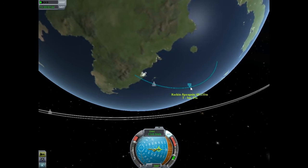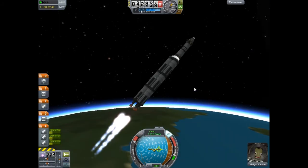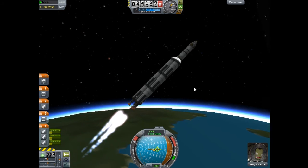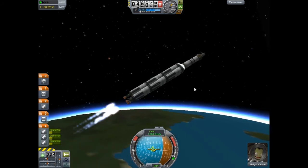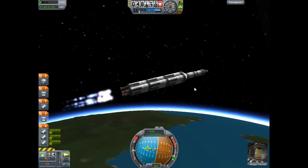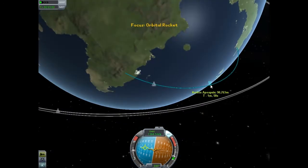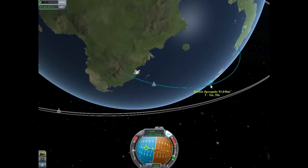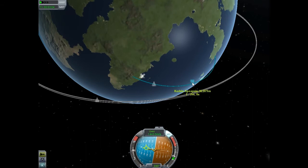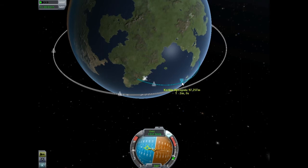Once it gets above 70,000 meters, we're going to turn over and face the horizon. I'm going to throttle down a bit since I don't need all that burn time, and I'm just going to bring it down to the horizon — this will make us pick up horizontal speed faster. Keep burning and keep pushing out that apoapsis, which is the point where you'll be at the highest. Push that out to about 100,000 meters, and that's pretty stable.